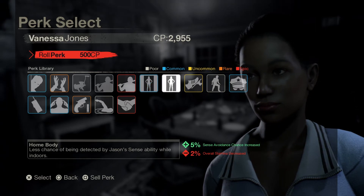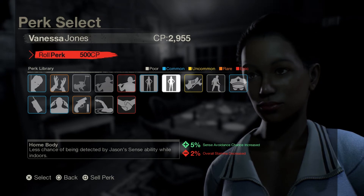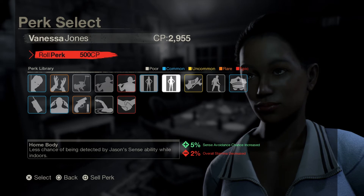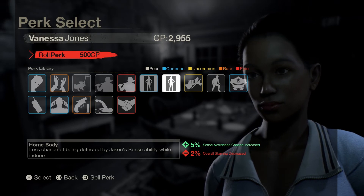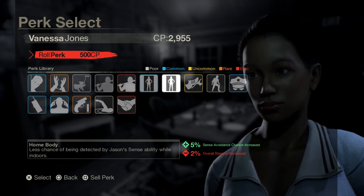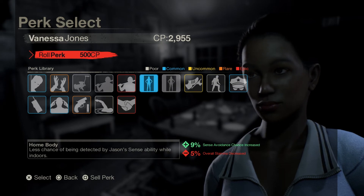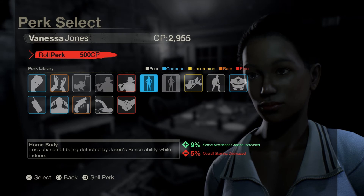Here we have Poor and Common versions of Homebody - less chance of being detected by Jason's sense while indoors. The Poor version has five percent sense avoidance chance and minus two percent stamina decrease. A lot of perks seem to work around decreasing or regaining stamina or speed. The Common version gives nine percent, which is okay.